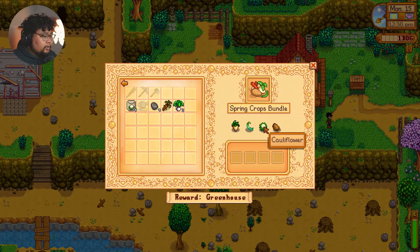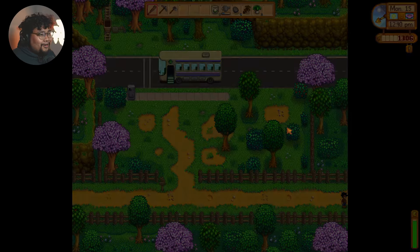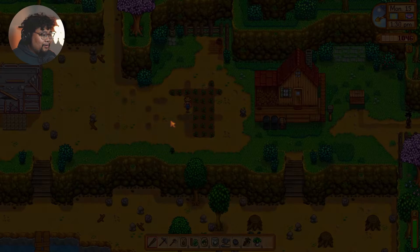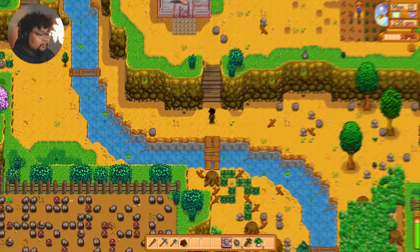I want to see if I can get a good relationship with all my neighbors. We're gonna plant these — we have cauliflower, so we still need potato, green bean, and parsnip. We can take the shortcut to the cave. Let's get to level 40 — well, I don't think we have time today. At some point I need to finally make a choice for a lover, but I'm debating. I know a lot of people have negative comments about Abigail.